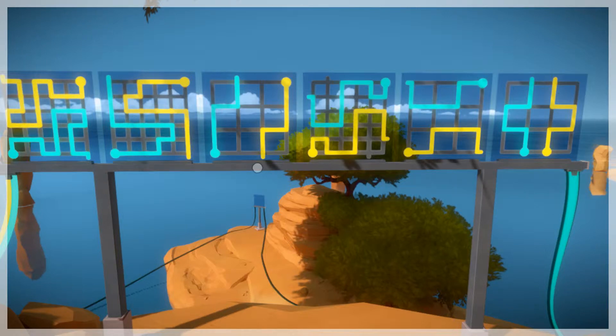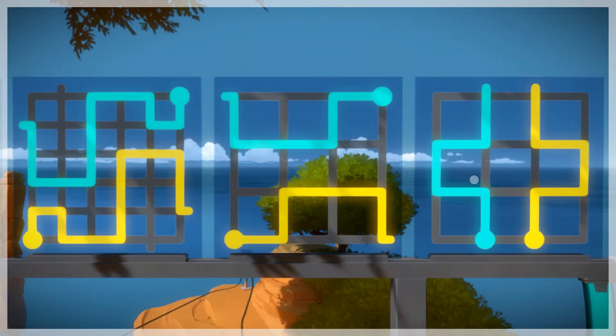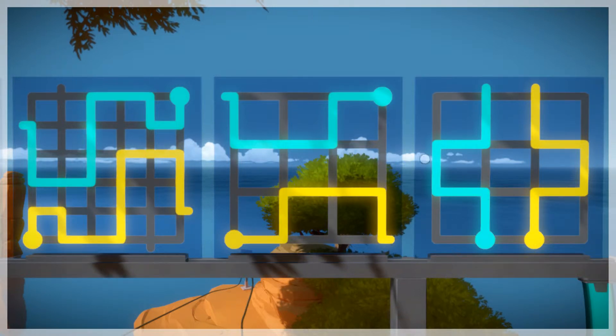I ran over to this side and completed these five or six puzzles in about two to three minutes — they were bloody easy. The ones on the right were the easy ones: wherever you click, that becomes the blue dot or blue circle. The first circle you click becomes the blue path and the other one automatically becomes yellow. Your movements get mirrored, and you need to make sure the blue line goes over blue dots — there were about three blue dots and correspondingly three yellow dots.